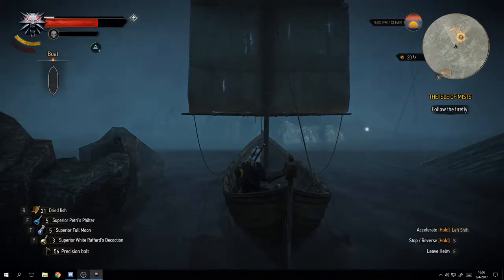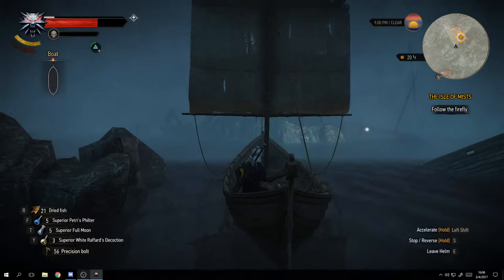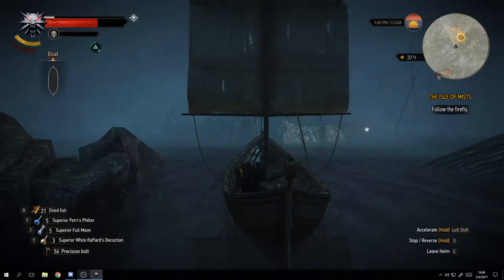Below the Witcher medallion you'll see the yellow bar - that is your adrenaline bar. You use it for your signs or when you're doing attacks. If you click and hold or click quite a few times in a certain attack it unlocks a flash attack. That depletes your adrenaline bar, but it refills quickly, so keep an eye on it especially when using signs.